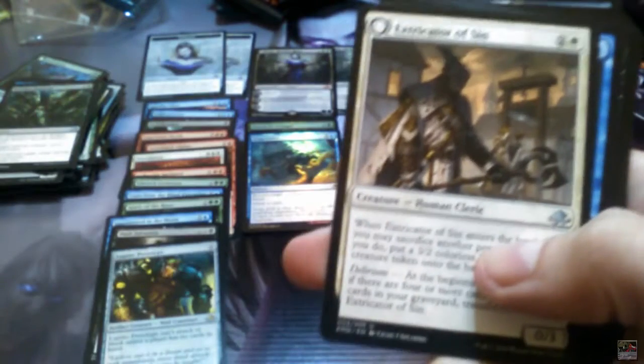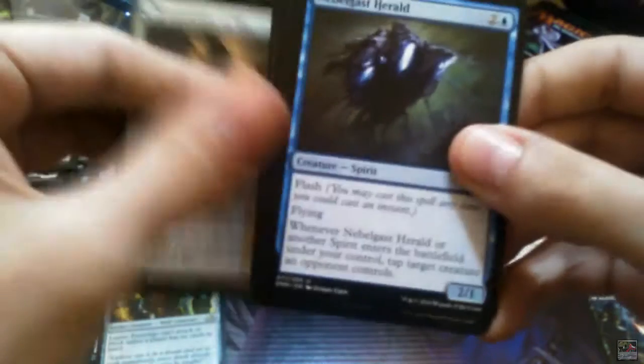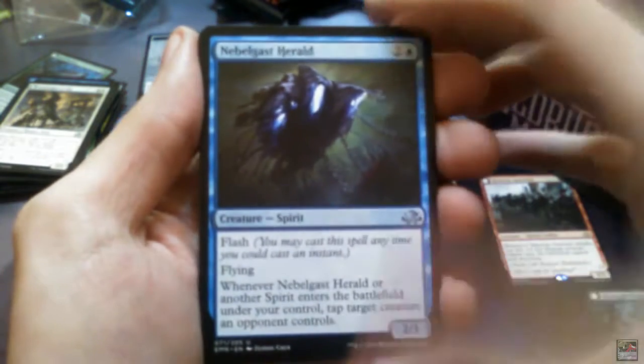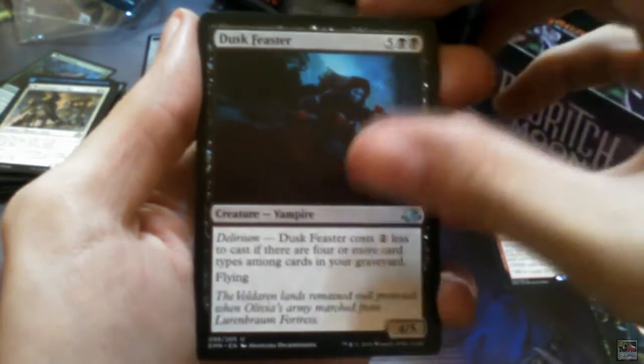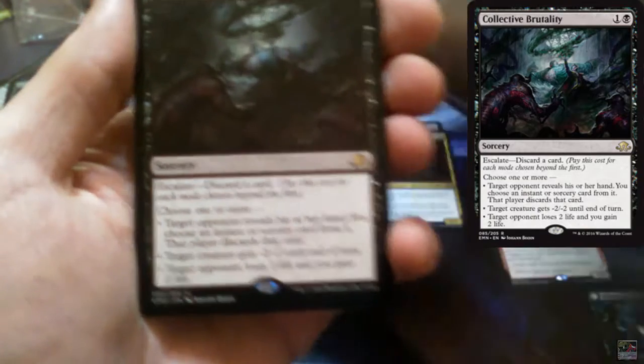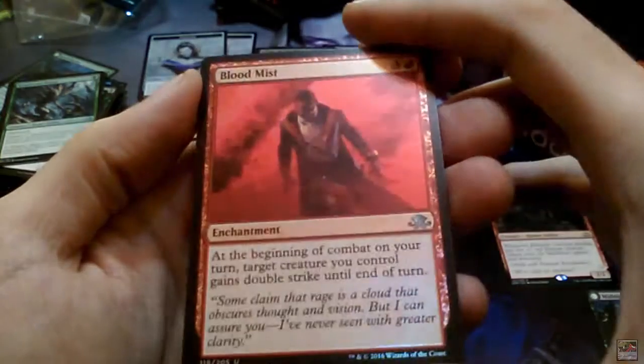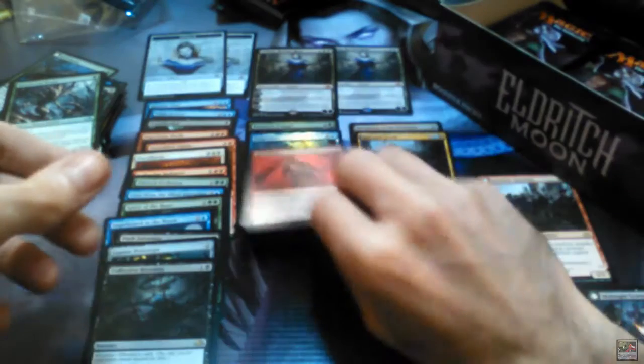Now I'm missing a Gisela and a Bruna for my deck. We have a flip card: Extricator of Sin that flips into Extricator of Flesh. Nebelgast, Duskfister, Narlwood Dryad, and Collective Brutality is the rare. And Blood Mist foil — which doesn't look like a foil, but yeah, it's a foil. Three foils.